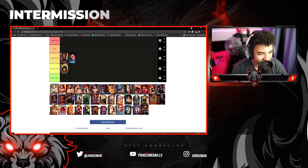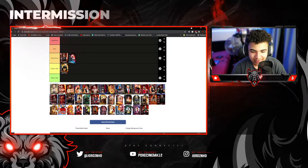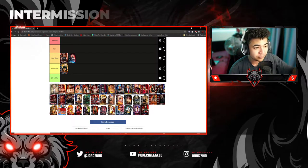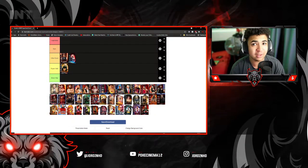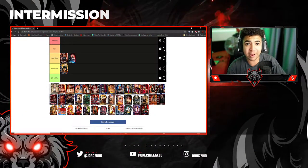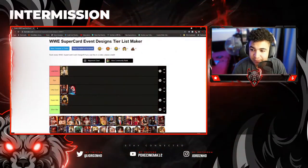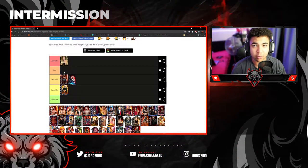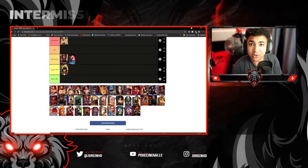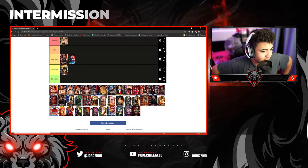Next is the Legendary Season 1 PCC Brock Lesnar. This is a card I wasn't able to obtain because it came out before I started playing Supercard. I started playing in October 2014, and this card came out in late September, I believe. Honestly, it's a legendary card design — the image and the design itself are so, so nice. If any of you guys have that card still in your catalogue, let me know in the comments — I'd love to have a look at it on stream.